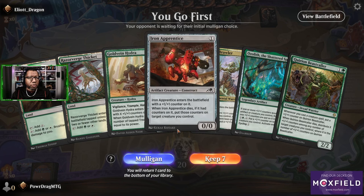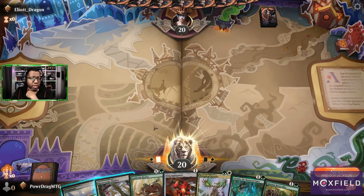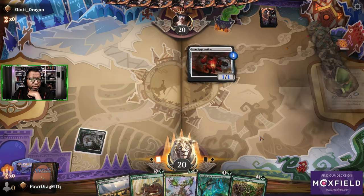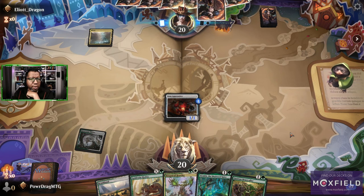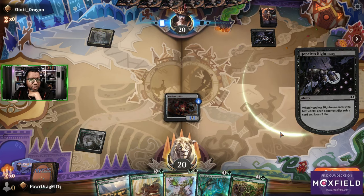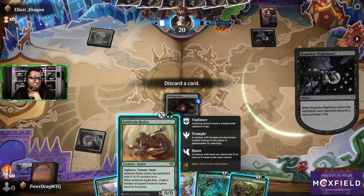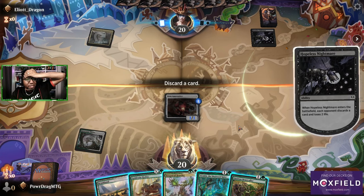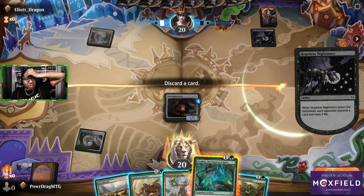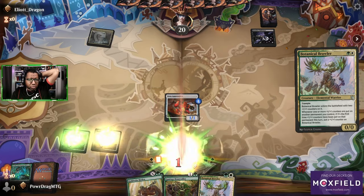Turn one apprentice, turn two Brawler or Ozolith — actually probably turn two Beast Caller. This is definitely a hand we're keeping. I feel like Brawler probably. Oh man, I have to discard something here — this is a tough choice. This is going to feel gross. I'm getting rid of Ozolith and I'm gonna regret that later. Oh, maybe not — I picked up another Brawler, so cool.